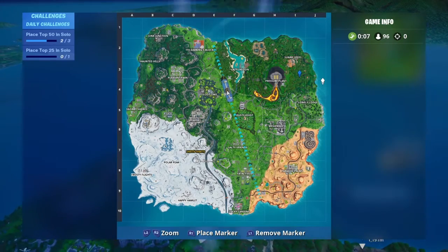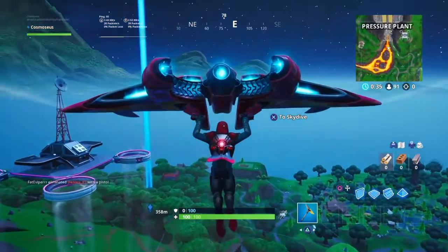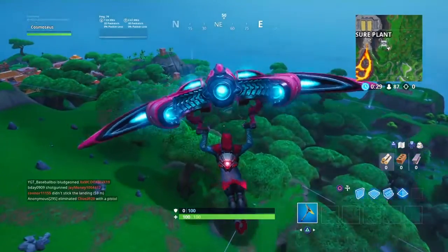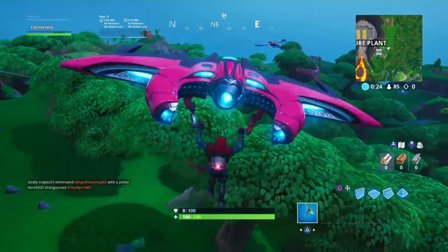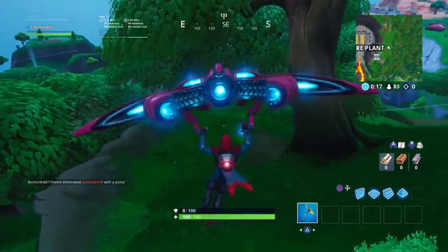We're looking for a parrot — a circling parrot. There he is! You guys see it? The parrot is right there, just flying around this tree. So the fortbyte should be somewhere around here underneath.